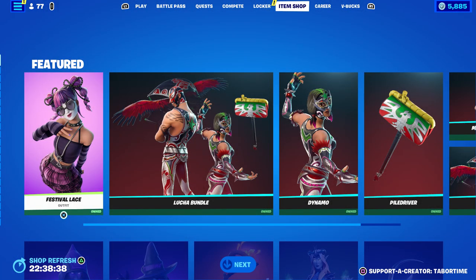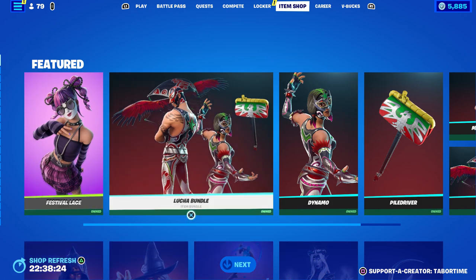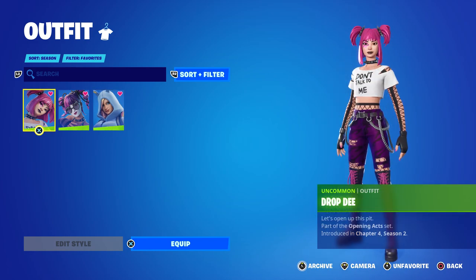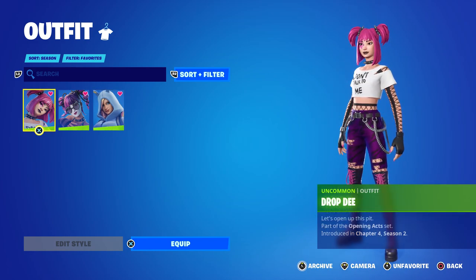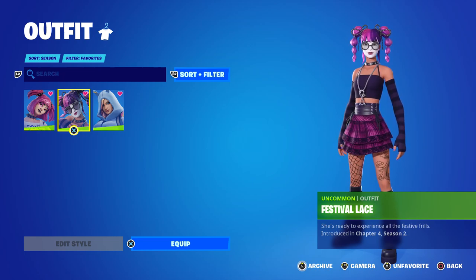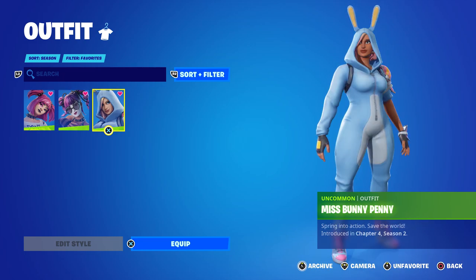Welcome to my April 4th live item shop review. We have yet another brand new skin — this is three days in a row. Three days ago it was Miss Bunny Penny, yesterday it was Drop D (the Power Cord reskin), and today it's Festival Lace, the Lace reskin. How crazy is that?